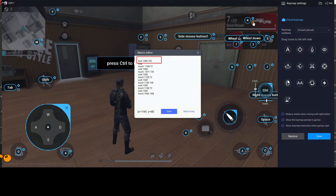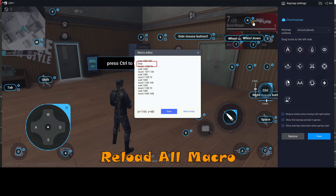Reload all weapons with just one click. Press and hold the Macro Key to start the loop, and release the Macro Key to stop the loop. When you hold the key, it will perform all these actions.